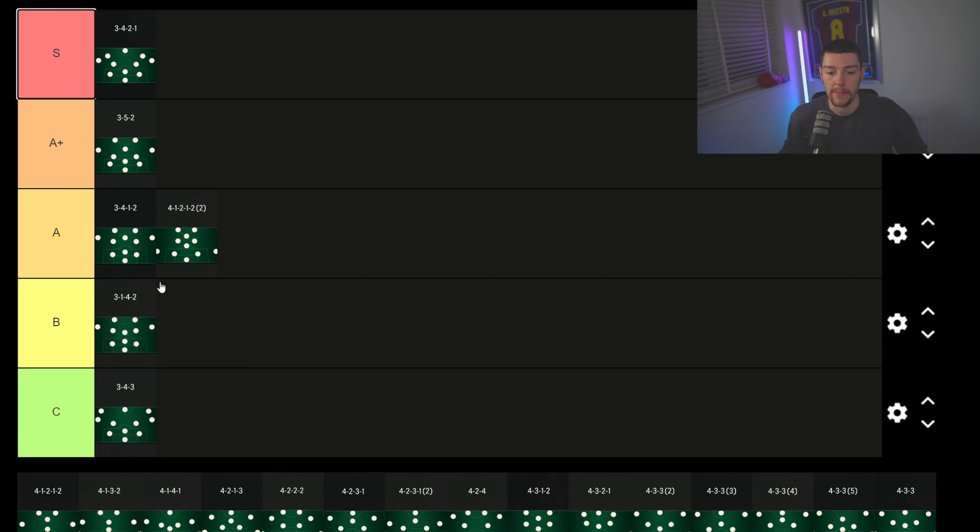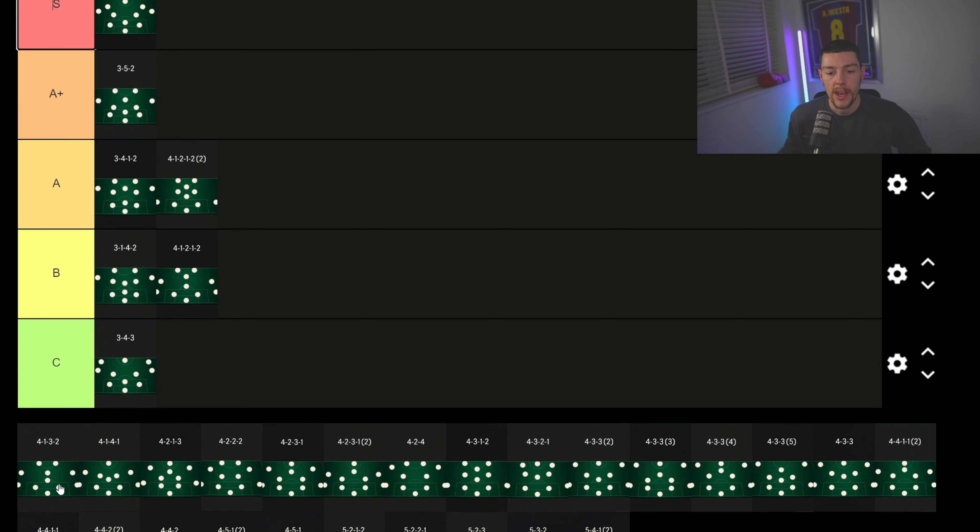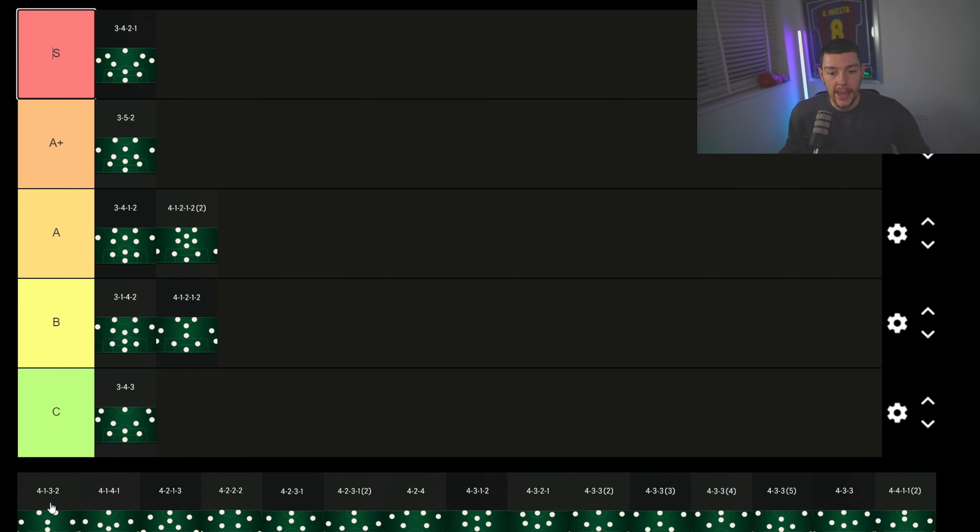The 4-1-2-2 wide I don't like at all. The 4-1-2-2 wide goes into B tier. The 4-1-3-2-1 is one of the newer formations and I do like it — same tier as the 4-1-2-2 wide. You've got defensive solidity with the CDM, but I'm not a massive fan of the left mid and right mid. It's a better version of the 4-1-2-1-2 wide, if I'm honest.